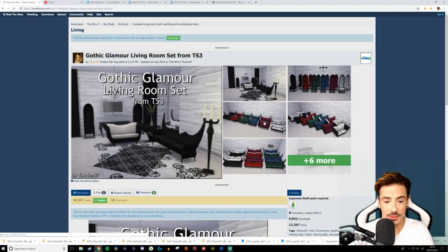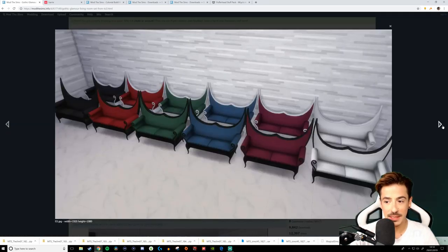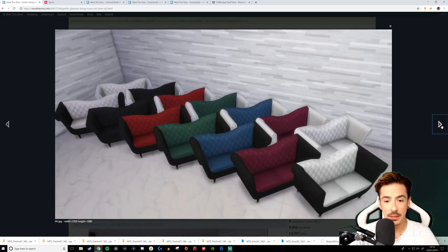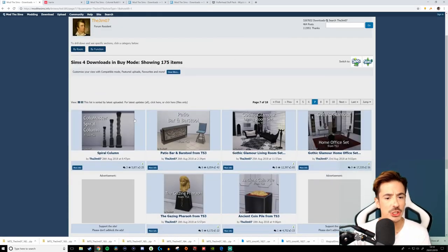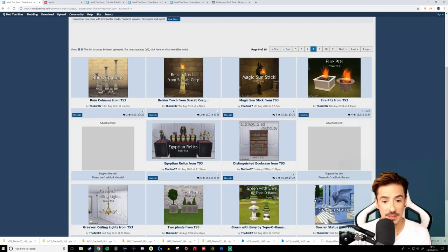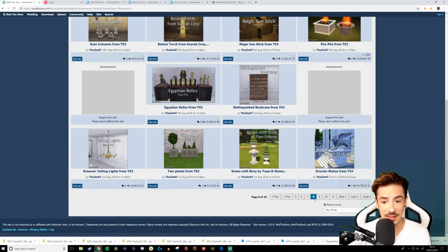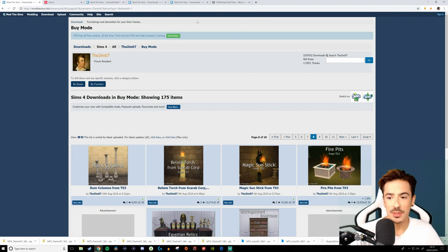Gothic glamour — let's have a little look. Oh my, that is very glamorous — that would take someone's eye out! Very pretty, but those sofas are a bit much for me, darlings. Egyptian relics — more along the lines of traditional. But wow, TheGym07, your stuff is absolutely amazing. I'm looking forward to using it. Anyway, onto the next creator.